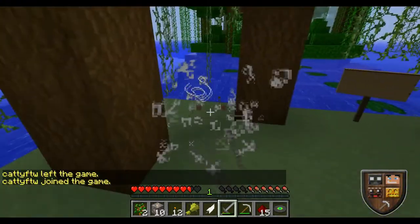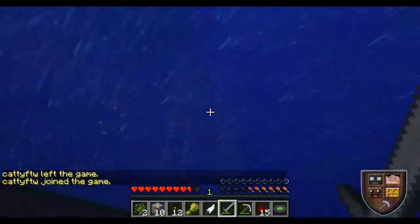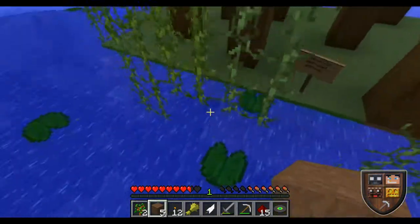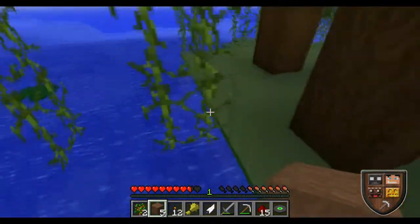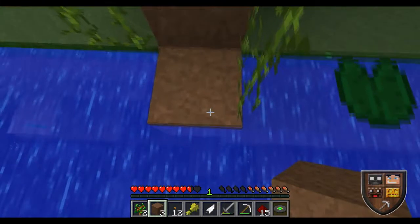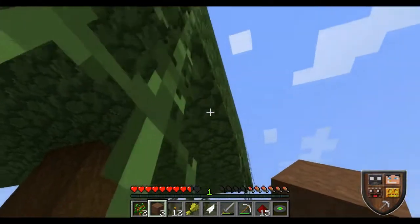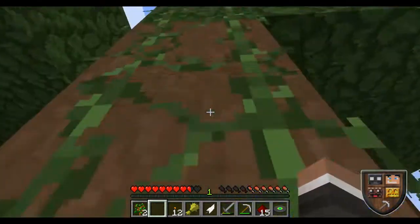I'm on island 5 now. Island 4 has a chest — yes, it has a golden apple, that's four! I found six raw fish, we can tame an ocelot. I'm putting my stuff in the chest in our house. It's nighttime and I'm out here. Oh yeah, I'm on fire! I reached the top of the mountain — I'm such a pro.